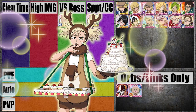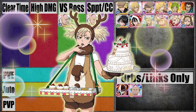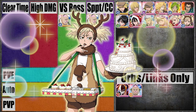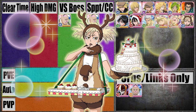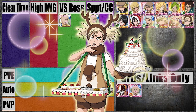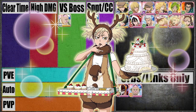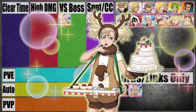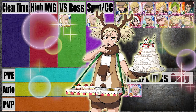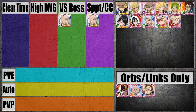Next we have the Christmas version of Hiyori. If you have this character, you basically just have extra orbs — she's not a good character. The only time you'd put effort into completely maxing her out is if she's your only hollow speed character and you're still doing the first Senkaimon. She is a character that can go in floor 33 of the very first Senkaimon, but aside from that specific thing, she's not a good character. We're going to go ahead and put her under Orbs and Links Only.